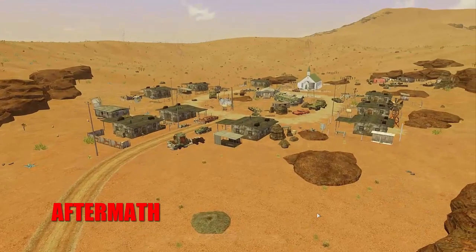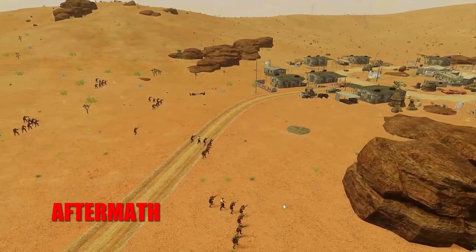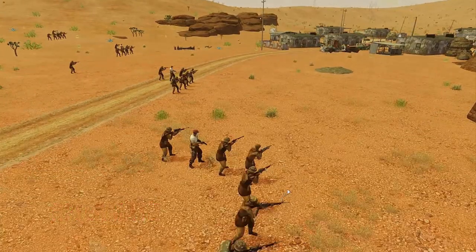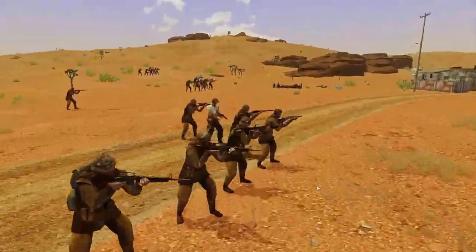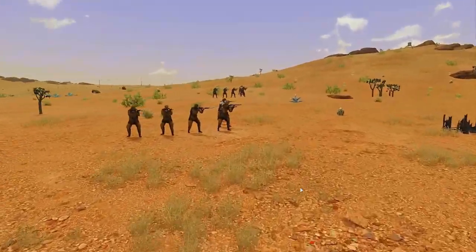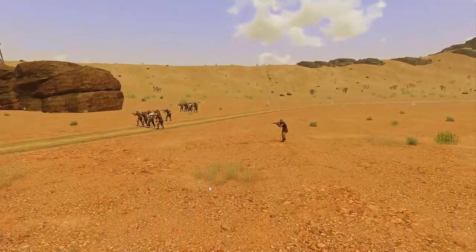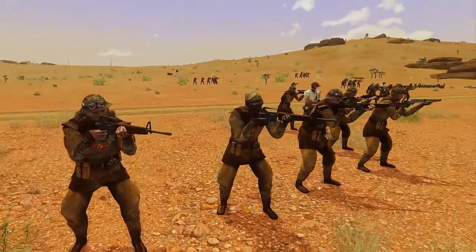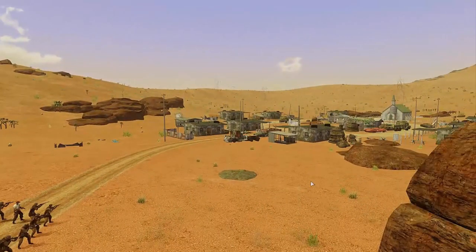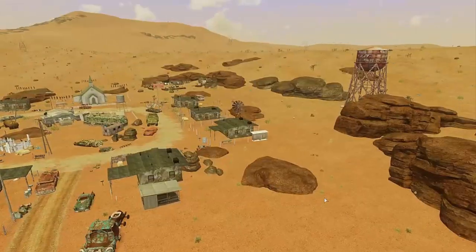For the next mod, I'm going to highlight something that wasn't necessarily released this month, but has been getting updates and is worth mentioning to boost awareness. The Aftermath mod brings the Fallout universe to Arma 3 in all its glory. I realize that over the past few years the Fallout name has been a bit tarnished with Fallout 76 being a huge disappointment, but back in the days of Fallout 3, Fallout New Vegas, and the pretty decent Fallout 4, the name Fallout was something to be reckoned with. The cool thing about this mod is that it brings the world of New Vegas in pretty stunning detail to Arma 3, with several towns and cities taken straight from the game. You will, for example, recognize the giant city of New Vegas.